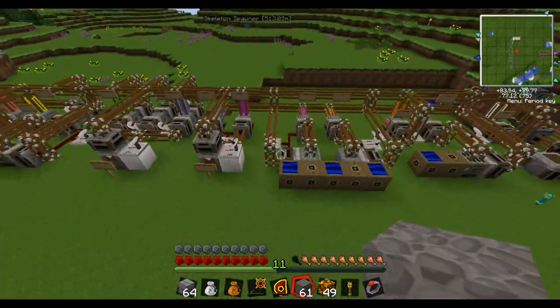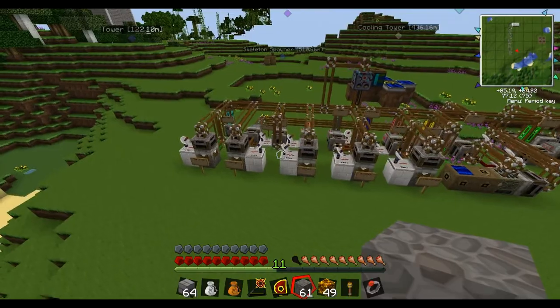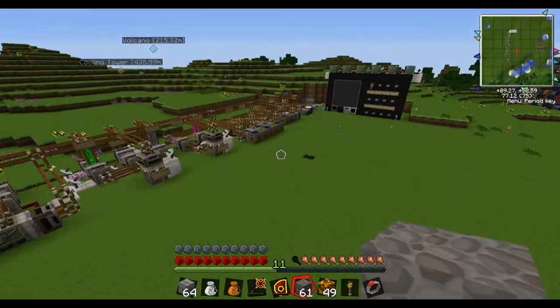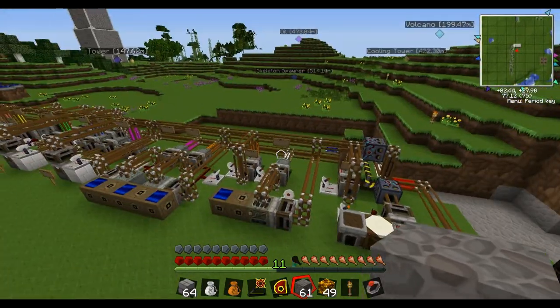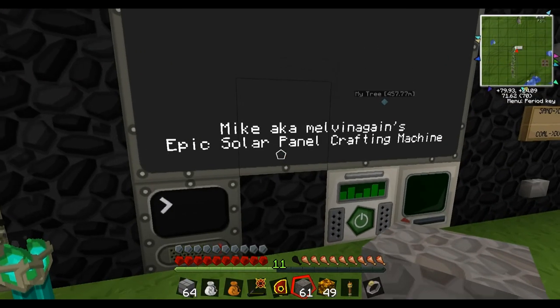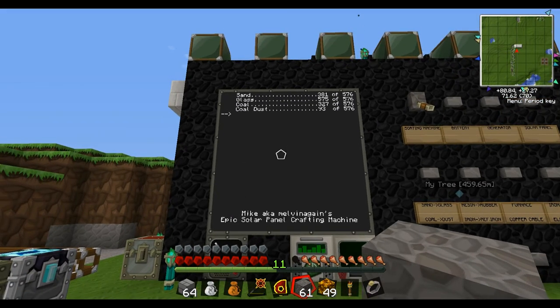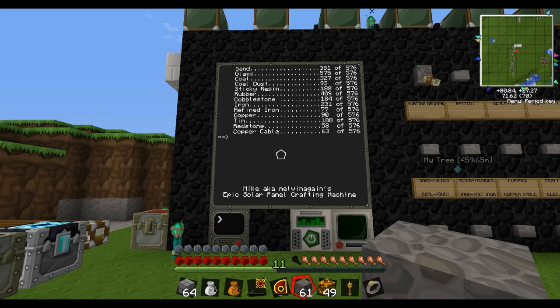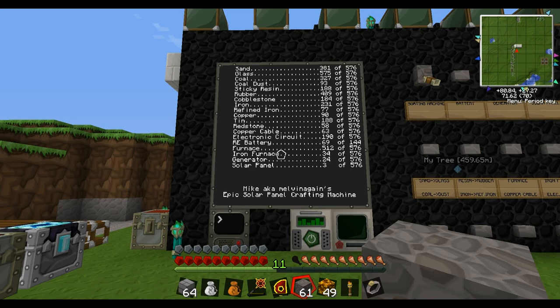The reason I use wireless turtles to store the items is because you can use the ComputerCraft code to count the items, which is really cool. So let me turn on the main computer and show you. It's going to count everything in those turtles and send it back to this computer to display it on the screen. The little arrow on the side gives you a status of where the machine's at in counting, but it has nothing to do with the actual crafting.